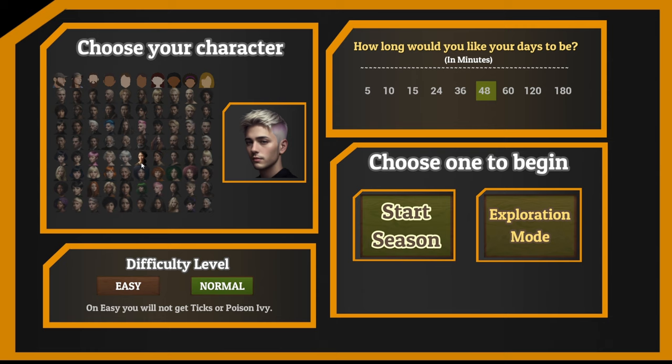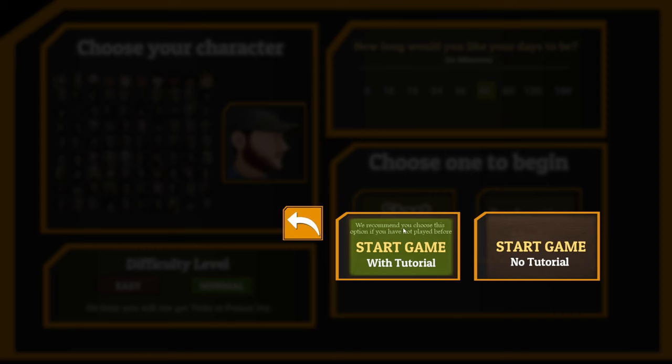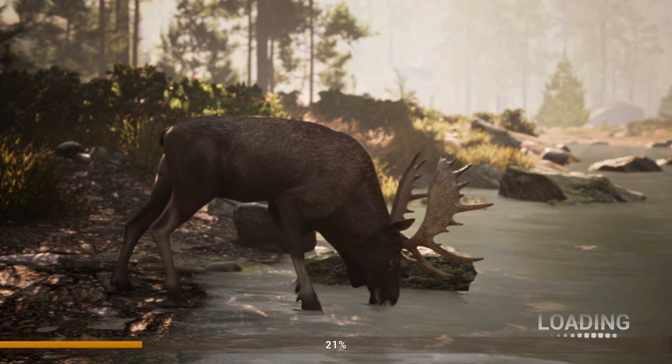Choose your character - oh, there's a lot of characters here, including some silhouette type characters that look like actual game models. We're just going to go with the default. How long would you like your days to be in minutes? Let's stick with 48. For difficulty: on easy you will not get ticks or poison ivy, so we're going to go with normal. And we have season mode - standard game counts towards records and achievements - versus exploration mode with a 25,000 point handicap and all levels unlocked. We're doing just the regular season mode, and we'll start with the tutorial.